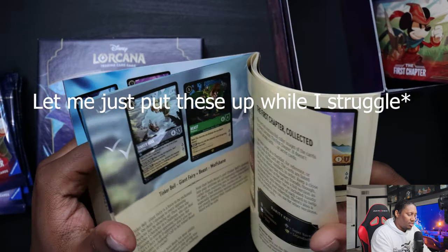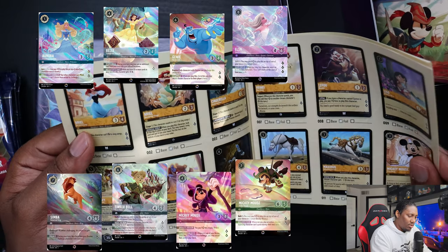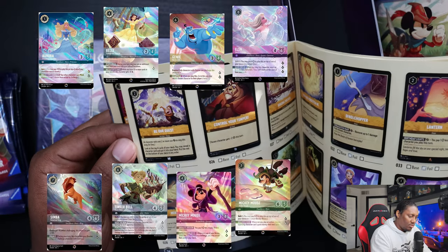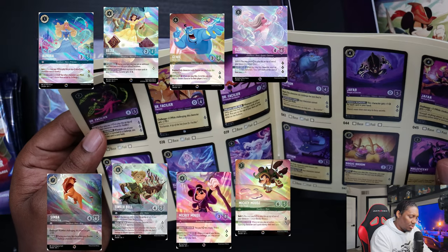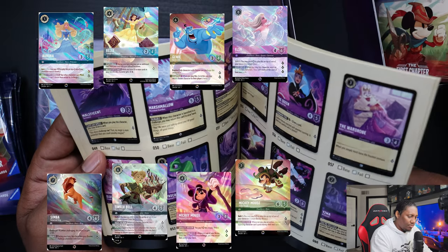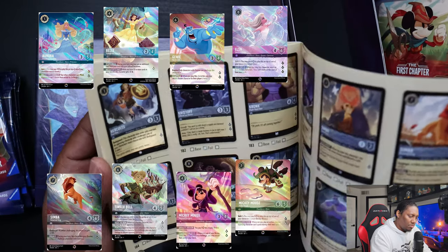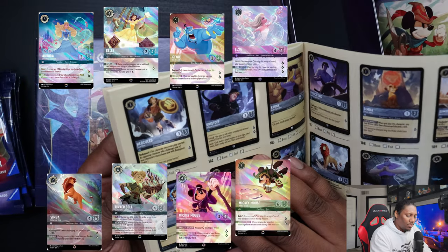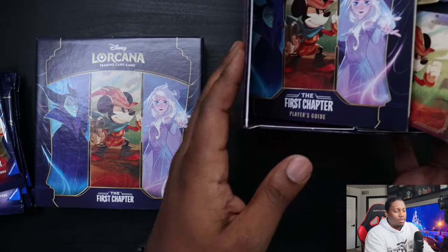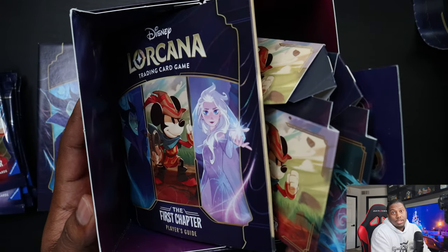I don't know if they show the enchanted rares in this booklet. Let's see — maybe they're in the front. No, I don't think so. They do show the alternate arts, but no enchanted arts here. It's a nice little book if you want to keep track of your collection, but for me I'm not going to use it — I like it because it's recyclable and I can just recycle it, so that's a win-win.